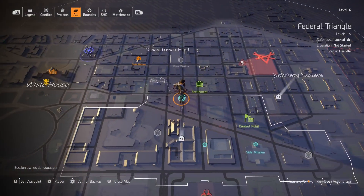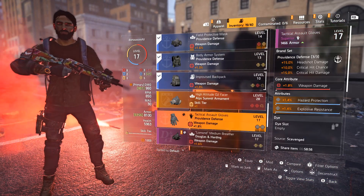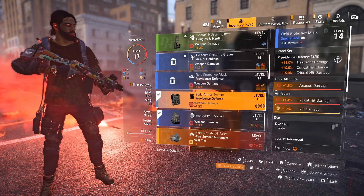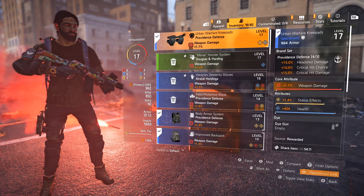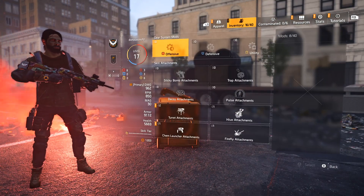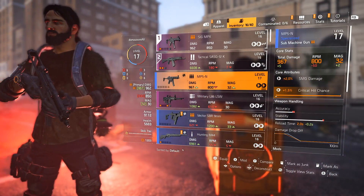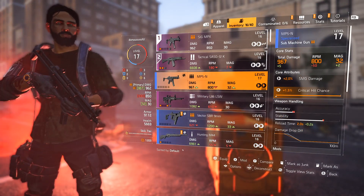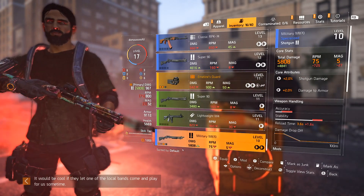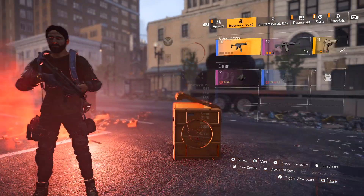Wow, those are just dropping items left, right and center. There are so many items being dropped, I'm running out of space. Now deconstruct. I got a blue double barrel shotgun that does 12,000 damage. So does that mean you're on the shotgun? I don't like the double barrel. I'm willing to try out anything really. That's unfortunate when a blue beats a purple — it just depends on the stats. You want the purples to be the best, or even the yellows or oranges or whatever.